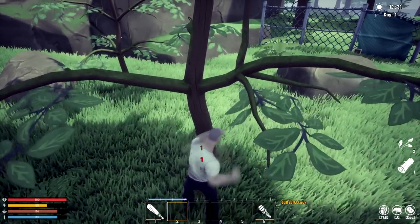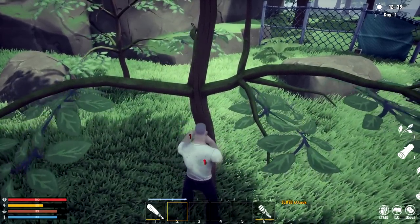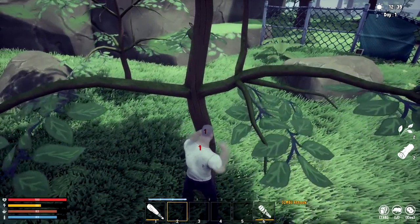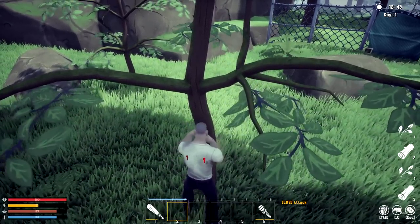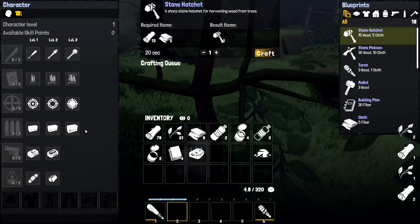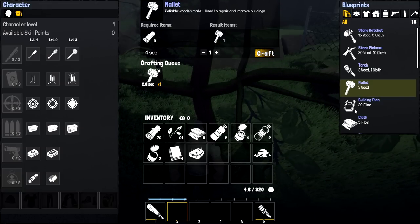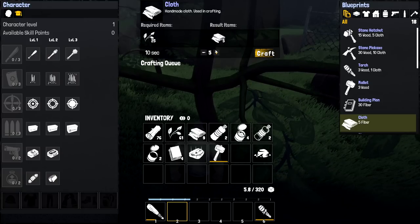I can see some cinder blocks and a chain link fence with barbed wire on top — looks like a town ahead. We don't currently have a map. I now have 38 fiber and about 60 wood, which is really good this early. Reminds me of some other survival games where you knock out everything first to get going. Let's get that cloth crafting — I need 40 cloth total for the items I want.